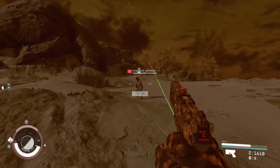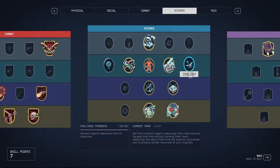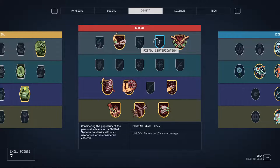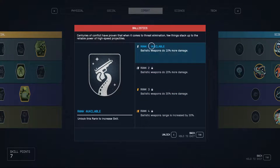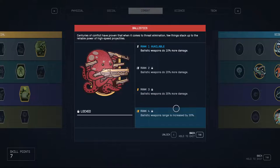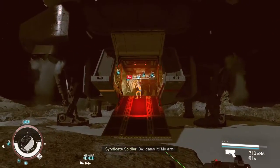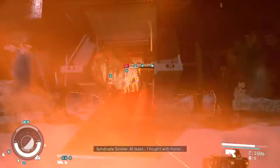So what are the best skills to get for the Radburn? I recommend skipping the weapon-specific damage boosting skills — for the Radburn, those would be the ballistics and pistol skills. You can get them, but you don't need them, at least in normal play. You'll naturally get better weapons as you rise in level, so it's better to invest those skill points in weapon and suit upgrading instead.